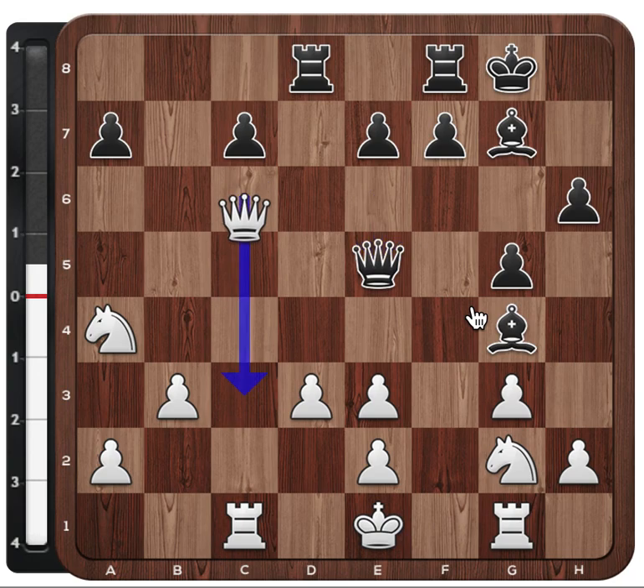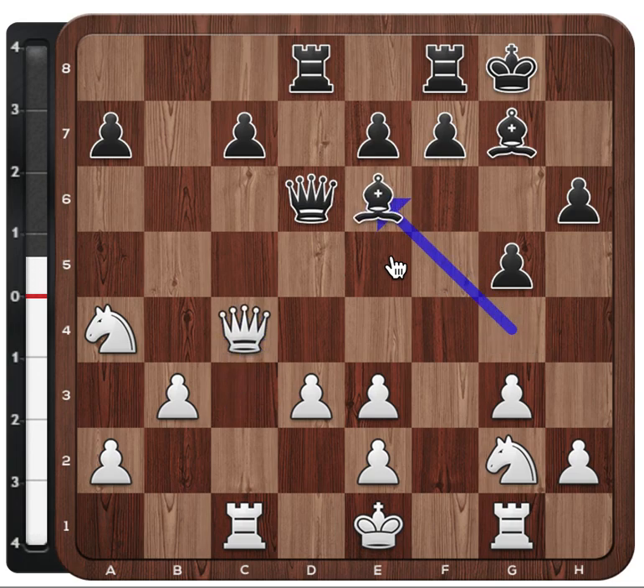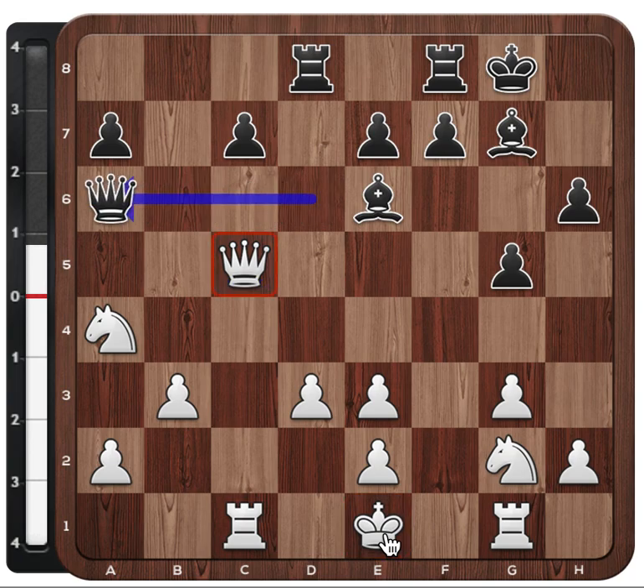Black does not want to exchange queens, but white would be happy to. After queen d6, queen c4, bishop e6 attacking the queen — white again would be happy to exchange queens, because then the fact that the king is stuck in the middle would be not so bad anymore. And after queen a6, another training question — tactical: what to do with this queen here on c5? Look at the candidate moves and make a decision on the best move in this position.